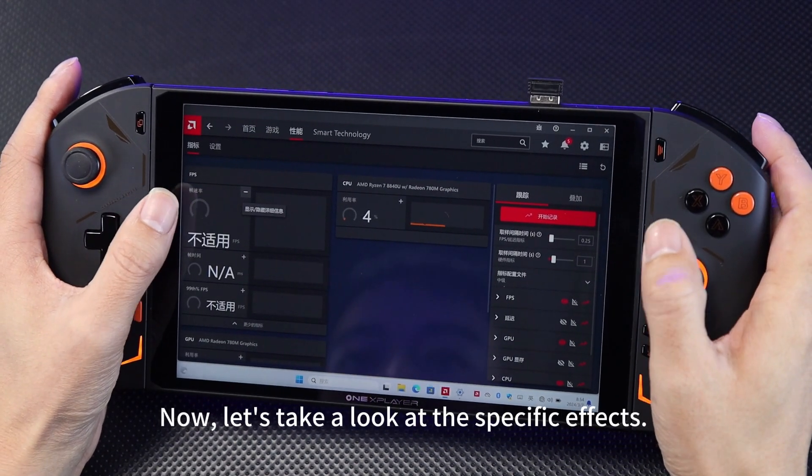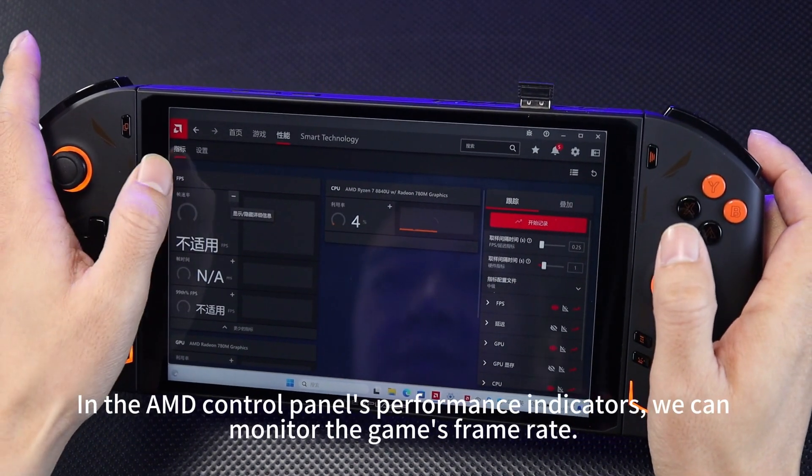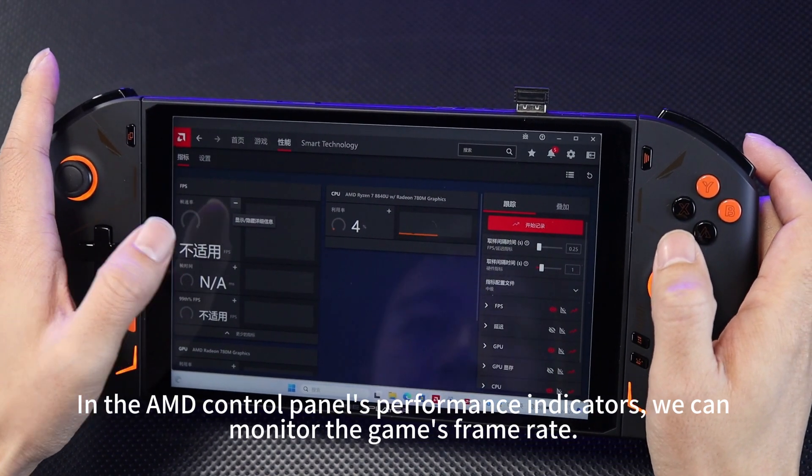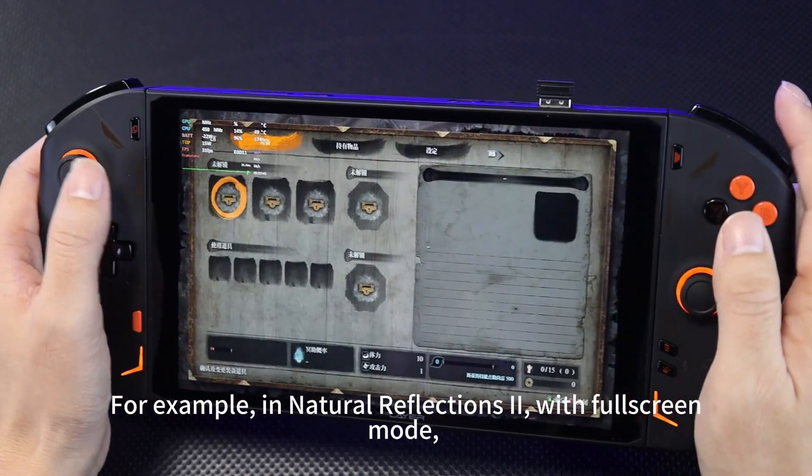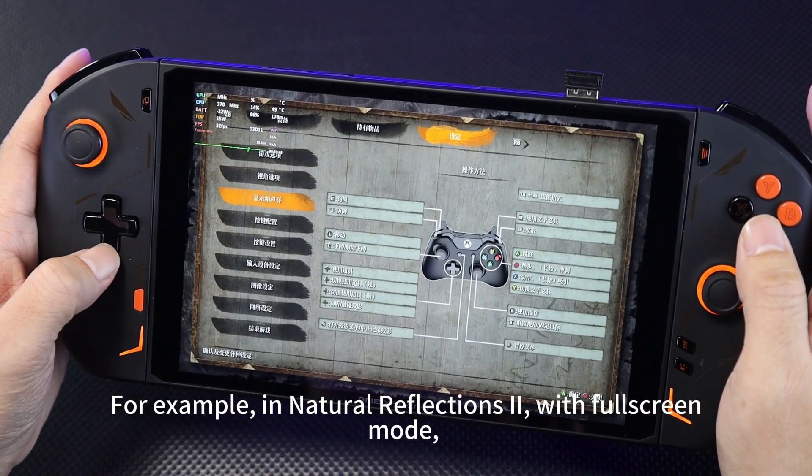Now, let's take a look at the specific effects. In the AMD control panel's performance indicators, we can monitor the game's frame rates. For example, the initial reflection tool with full-screen mode.